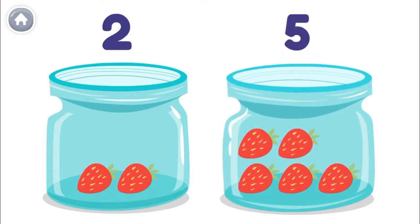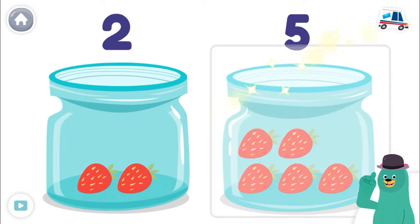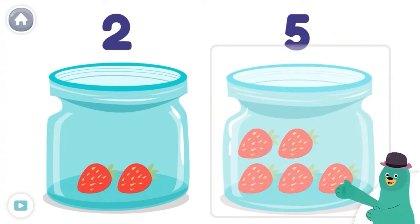So this one has more! Ollo should eat from this jar. Tap the jar with more strawberries. You did it! This jar has more strawberries.